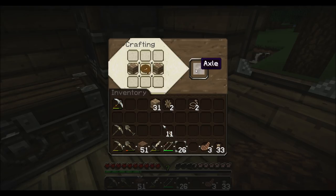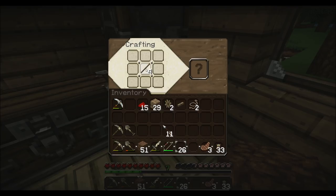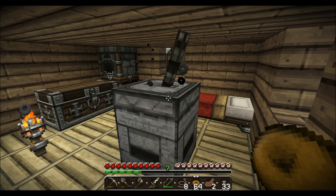Gearboxes are also made with redstone. I probably need more gears here. Yes, that is how you make a gearbox. Alright guys, I am going to be messing with my hemp farm off-camera and trying to get some more hemp fibers to make all these gearboxes and axles. I'll be back once I'm ready to start putting some together.